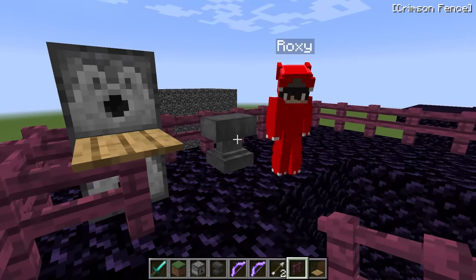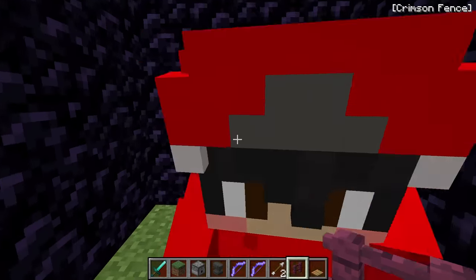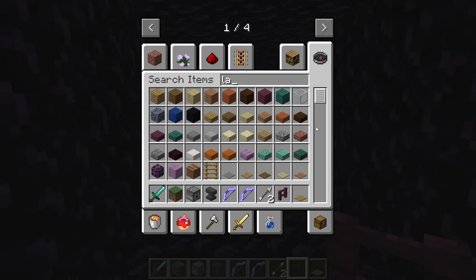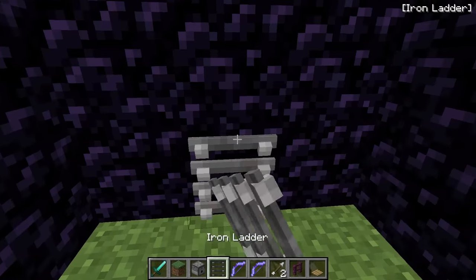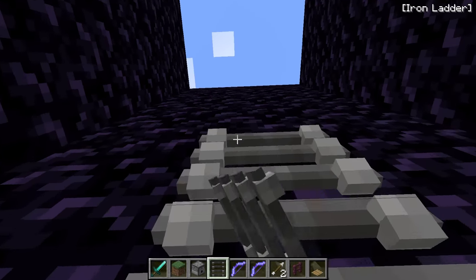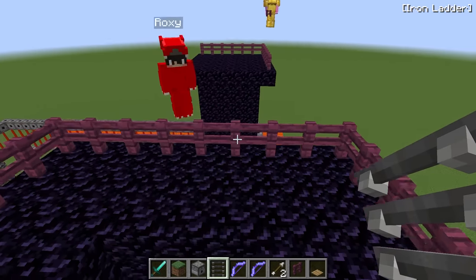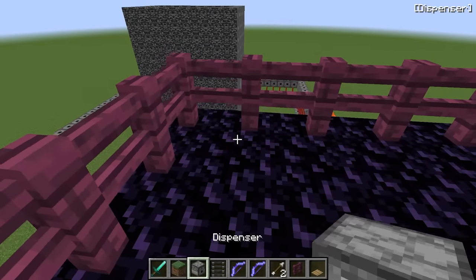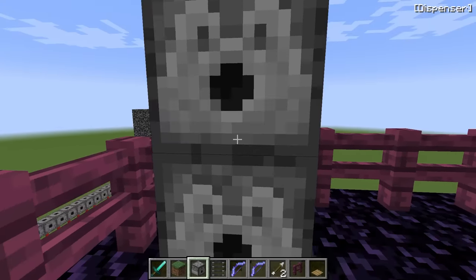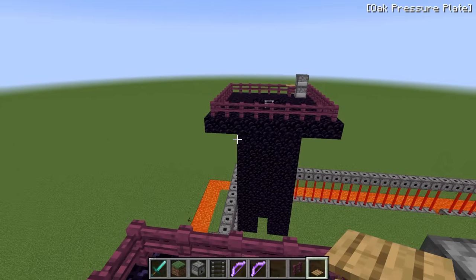We still need a way to get up here, so let's jump down, break an entrance, and use iron ladders — don't use normal ladders because the creeper can blow them up. Iron ladders are unbreakable. Build them all the way up and our tower defense is complete! Lily's tower is almost done too — let's help her place the fences and add the bow dispensers. Done! I'll give you your bow and arrows.